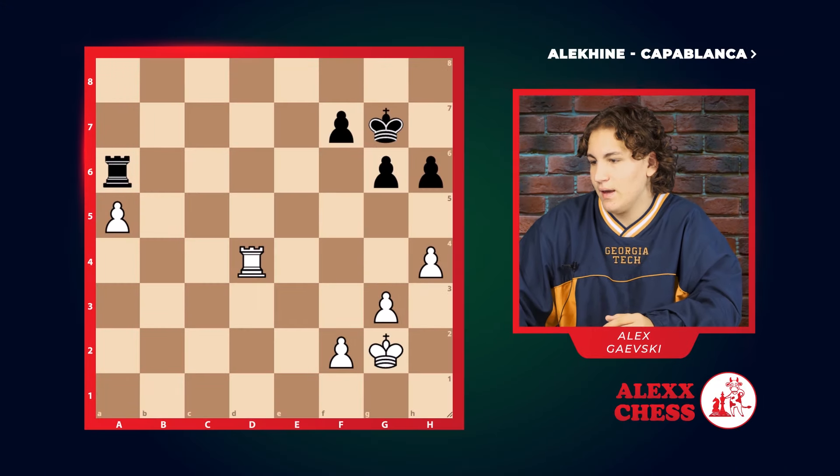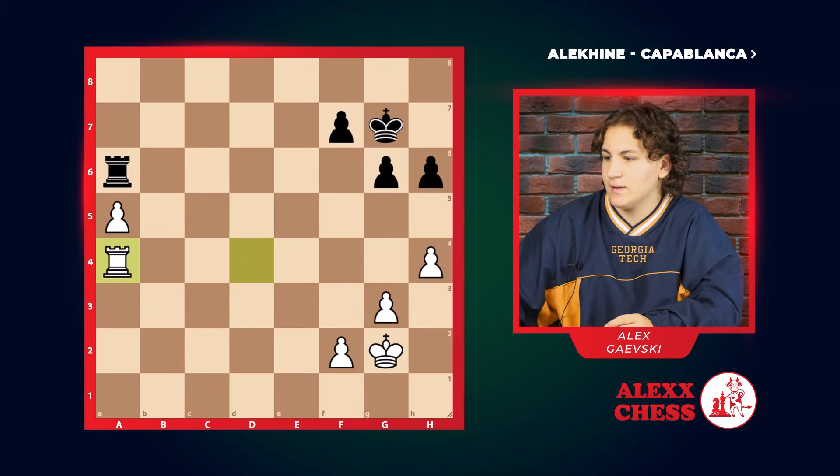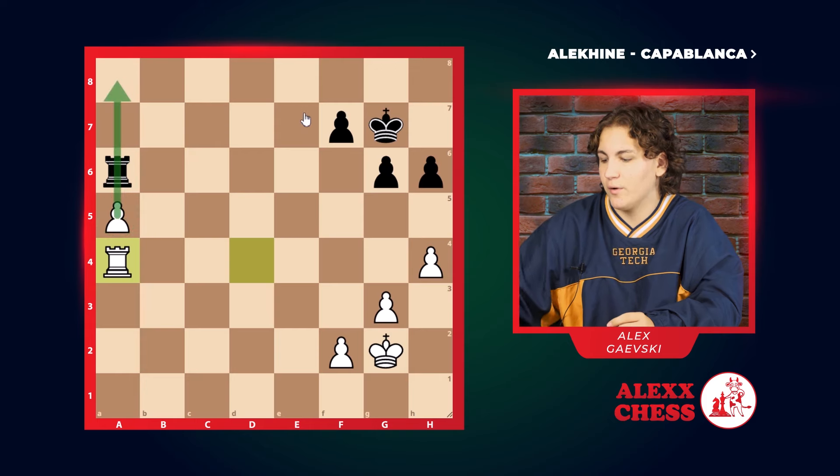Hello, today I'm going to show you a game that made Alekhine world champion against Capablanca in 1927. But before I show you the game, grab a lot of water and stay hydrated. A4, F6 — the main idea of this is helping this pawn become a passed pawn.